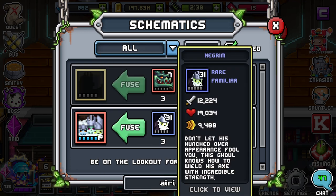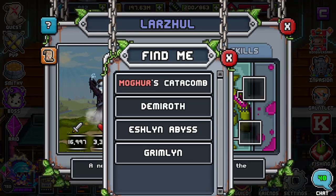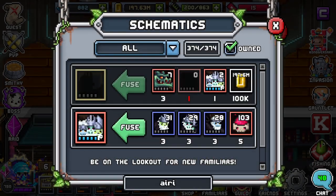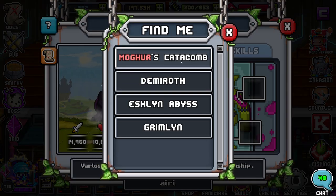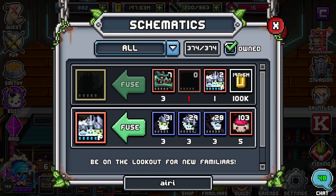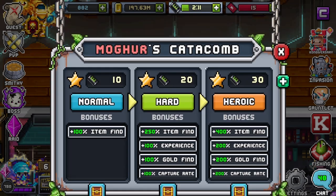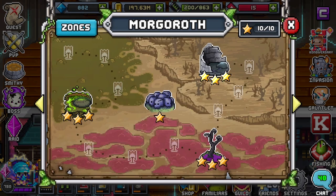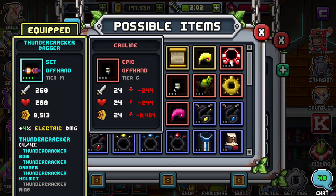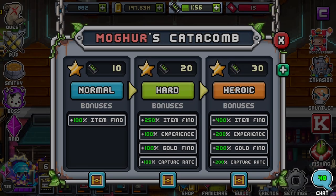The cool thing is it takes 3 rares, and if you click on any of these guys and go to the map on the top left, all of them are going to be found at Mogher's Catacomb, including the schematic. If you go to Quest, it's going to be in Morgoroth, which is tier 6. Mogher's Catacomb is the little ruins on the top right. Click on the chest and you can see it is tier 6, and the Hilarious schematic is right there as well.